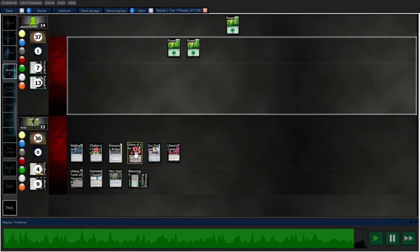I'll ultimate Liliana again and take out half their lands — they're going to be taking damage from Caress. Opponent concedes.